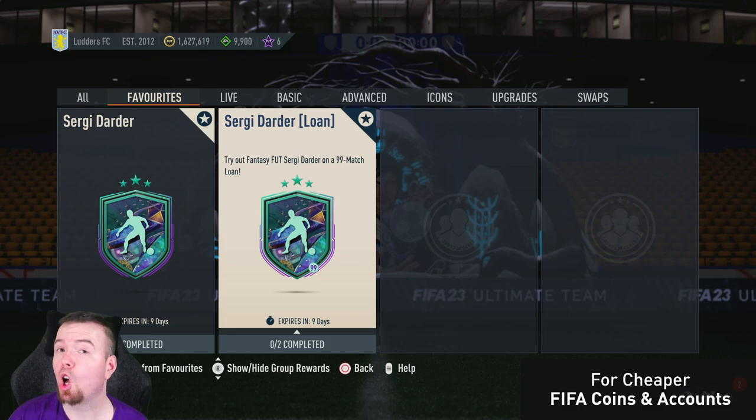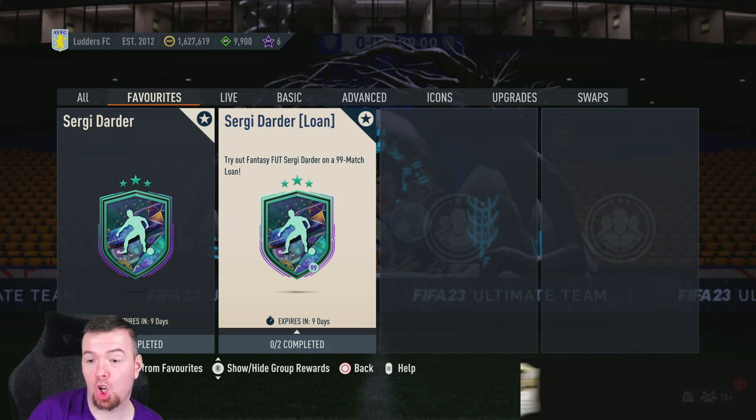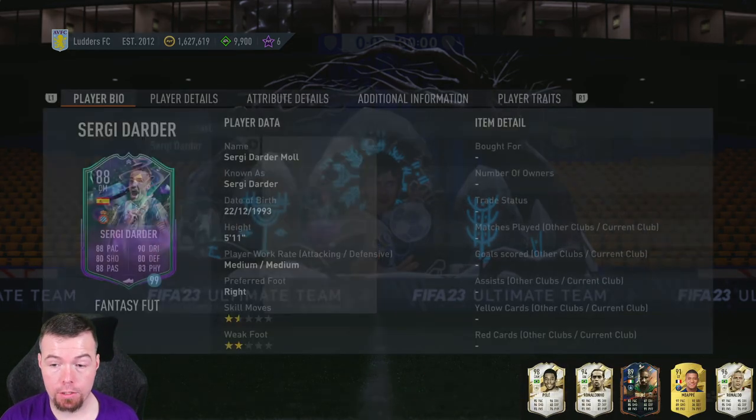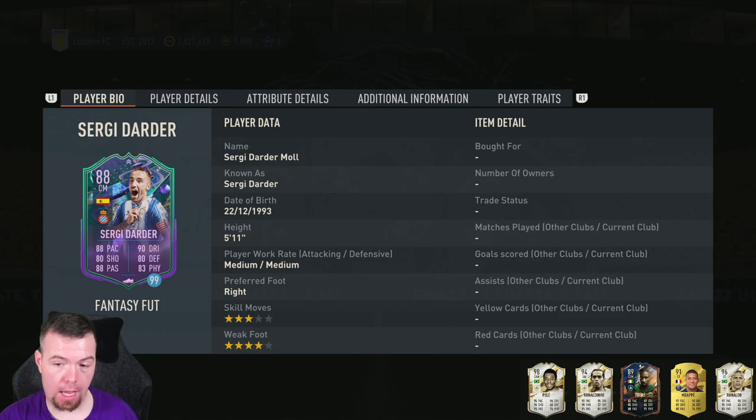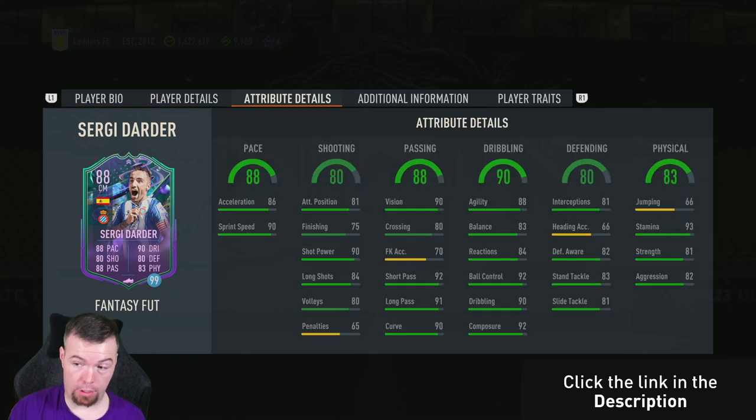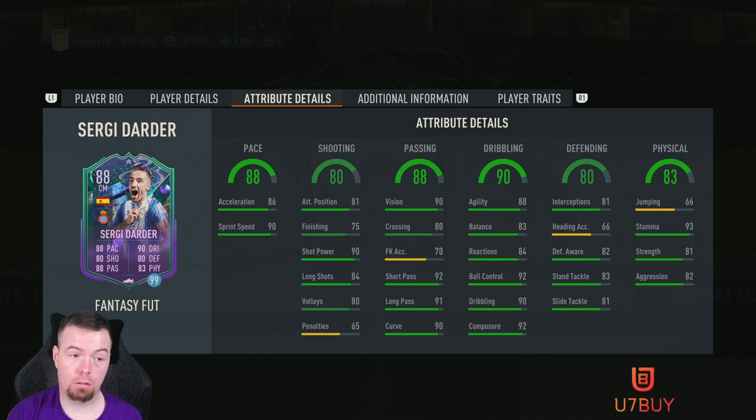Yo guys, what's going on — King Flip here and welcome to another super loan SBC video. Today we have Foot Fantasy Sergi Dada super loan. A super loan is a 99-rated card, so you can do this SBC and get him 99 times. Most of you will probably have seen this in the main video — here are the in-game stats. Absolutely unbelievable card.